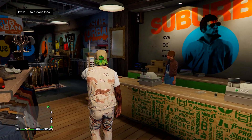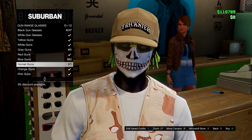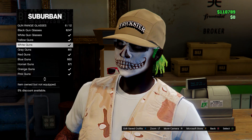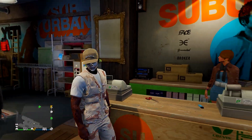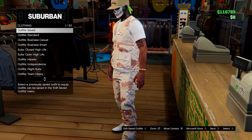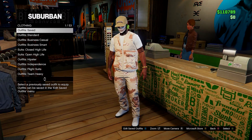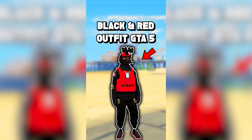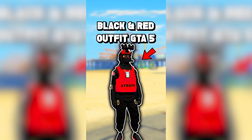Then go to glasses, head to gun range glasses, and select the white guns. That's the outfit fully complete — go ahead and save it. Feel free to add other accessories as you like.